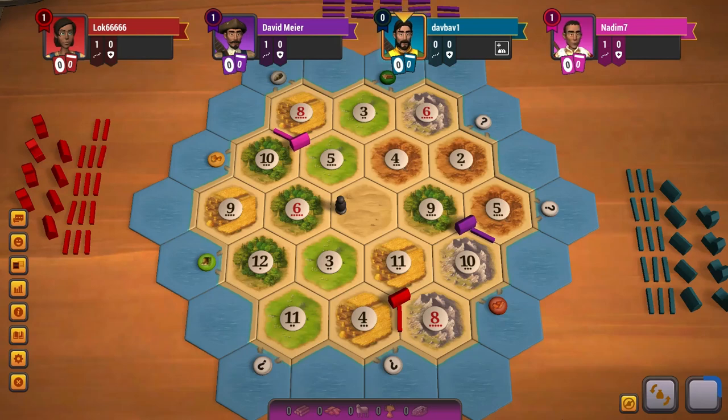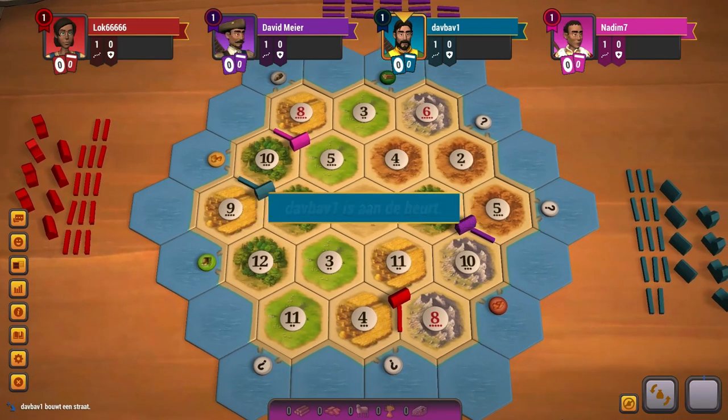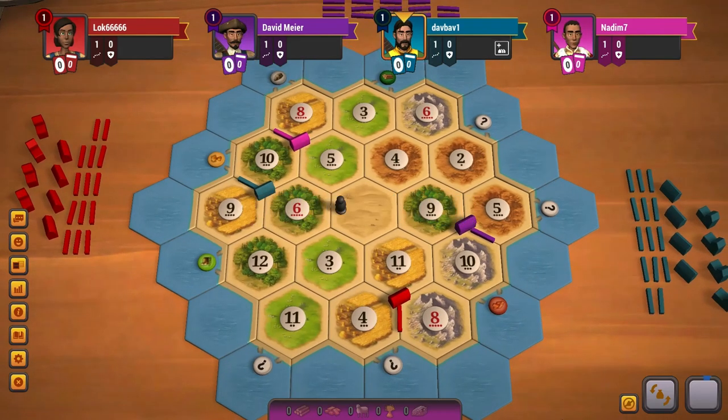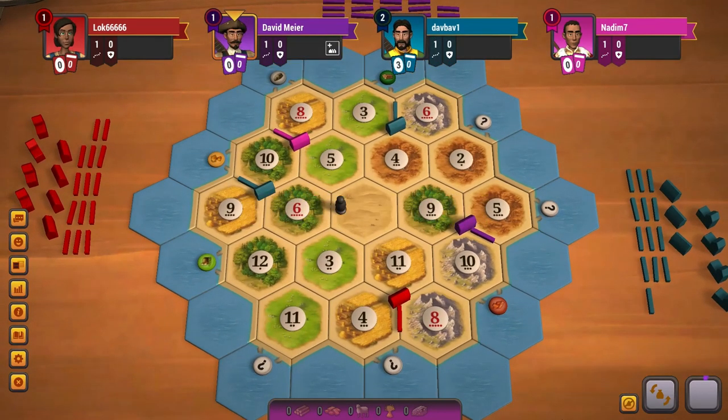I do think everyone places optimally, so no mistakes yet. With a bit of luck the 2, 4, 9 might be open for me, then I can build to the 6 ore and I have a very strong position. I can imagine that it will be taken. The 8, 10 could be an option, however I do have the problem of only having 3 numbers then.